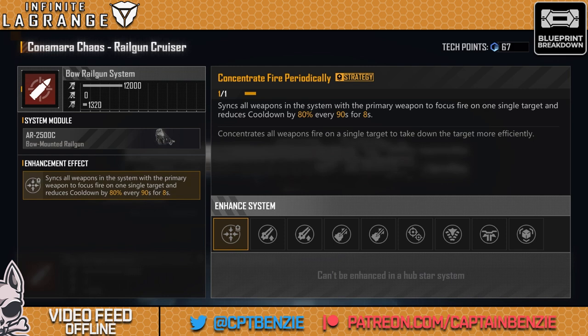The real fun comes in the tech point enhancements. First of all, concentrate fire periodically: syncs all weapons in the system with the primary weapon to focus fire on one single target, reduces cooldown by 80% every 90 seconds for 8 seconds. Admittedly, this only lasts for 8 seconds, but having 80% reduced cooldown increases the DPS by a monstrous amount. It does that for 8 seconds, then goes on cooldown for 90 seconds, and then just opens fire with a barrage again. Take this as soon as you can — this is just insanely good.